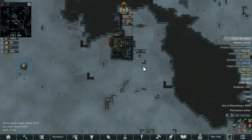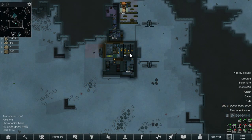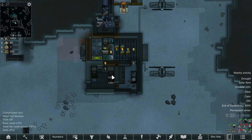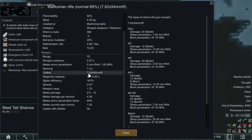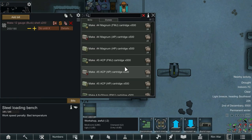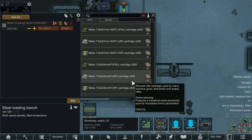That is the start of the defences, but we do have a solar flare coming in so we're not going to be able to do too much. Unfortunately we did lose that rice harvest even though Paddock was just getting it whilst this went off. We have 109 rice so we are holding on the rice front. Once his cooking skill goes up a little bit — he's now at 3.85 — once he gets a little higher we'll start producing actual decent meals. The marksman rifle takes 7.62x54 rounds.